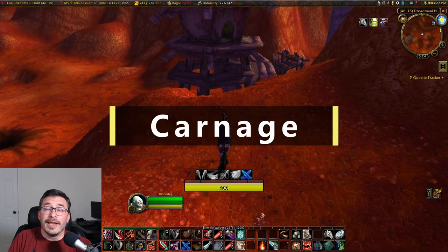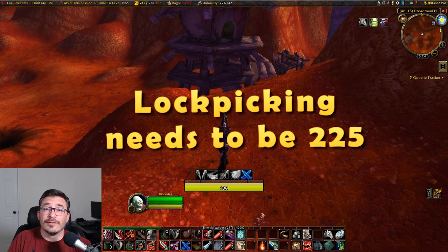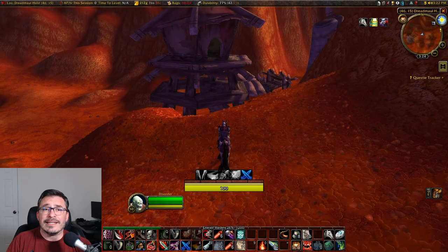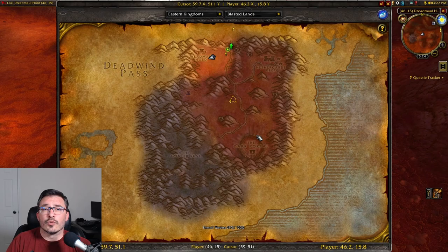The first rune, and one of the easiest, is Carnage. The only requirement for this rune is that your lockpicking skill needs to be at level 225. So if you haven't grinded that out yet, you should take some time to get that done. The location of this rune is in the Blasted Lands, in a tower located right next to Dreadmaw Hold.